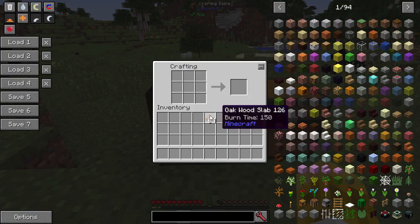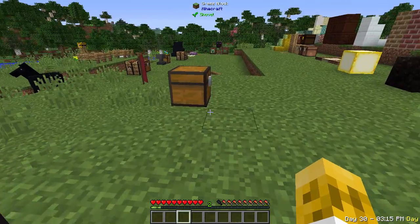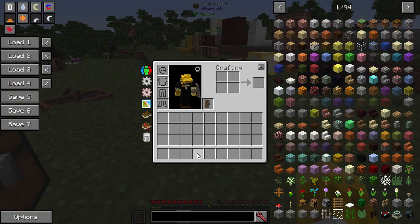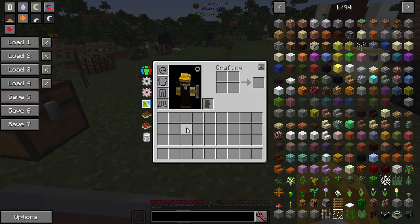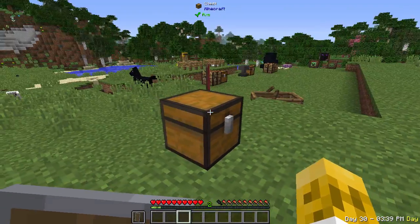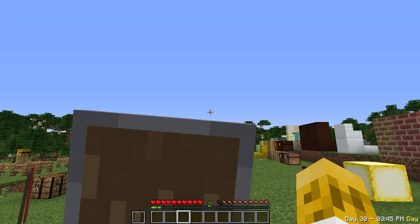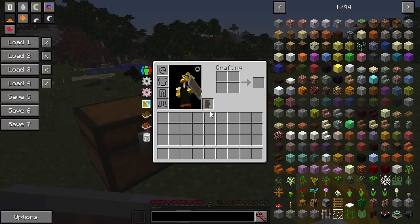Quark adds the ability to turn slabs back into planks — you've probably used this and not realized it. Minecarts also stack to 16, so you can have 16 in one slot. And when wearing a shield, it covers up much less of the screen. Normally it covers a large portion, but with this Quark feature your shield is barely noticeable when you're not actively blocking — when you do block, it goes up high, but when you're not using it, it stays down below.